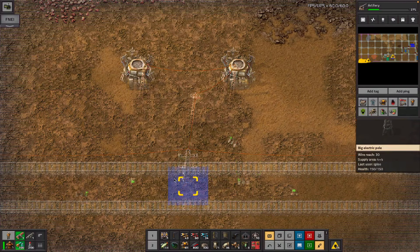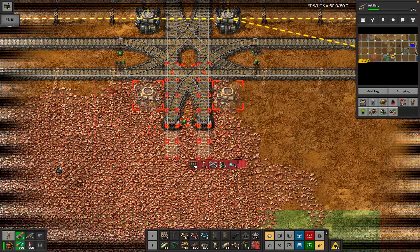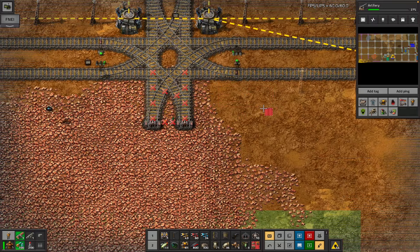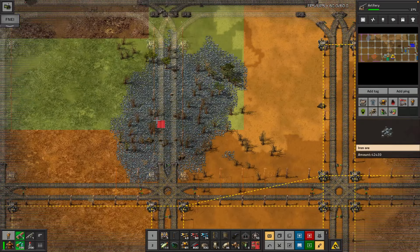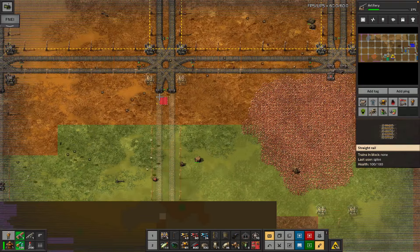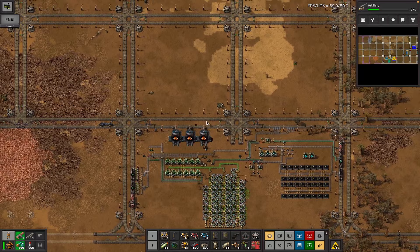We've got some more signals in the middle of the stuff - that's fine. I was checking how these roboports were powered because it's important they're powered. We don't want any of these things because we've got to be able to mine this copper, so all of that has to go - and in fact possibly more of that intersection might have to go. These roboports here were the ones I was going to delete to break the grid.